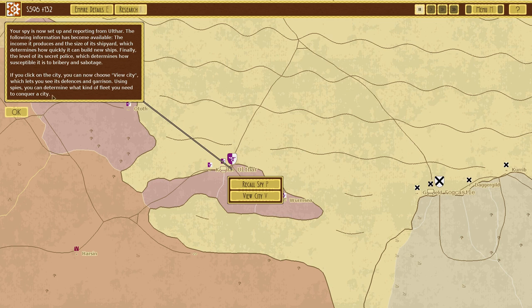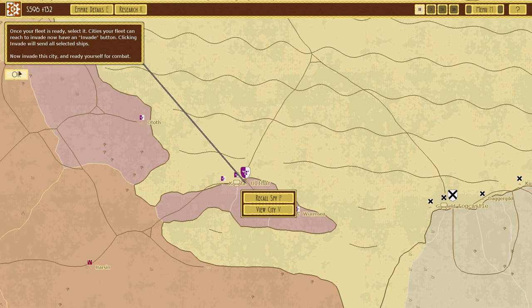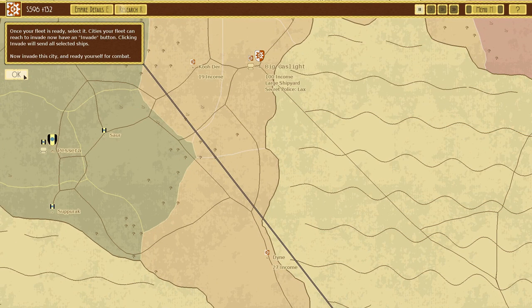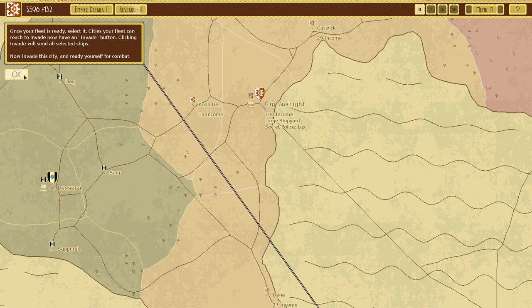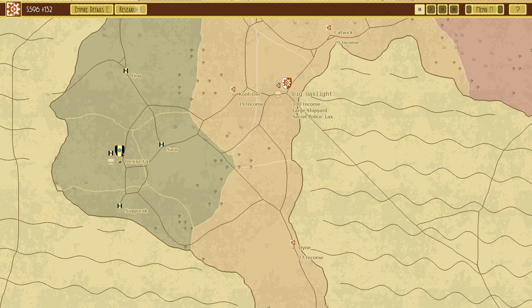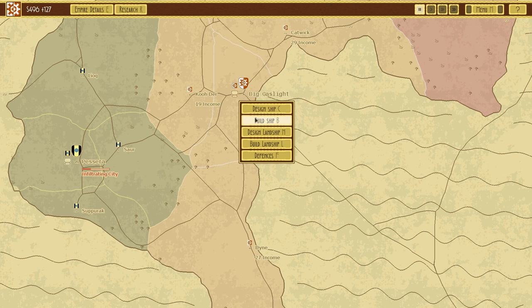Using spies you can determine what kind of fleet you need to conquer a city. Once your fleet is ready, selected cities your fleet can reach will now have an 'Invade' button - clicking it will send all selected ships to invade. Ulfar seems farther away than this other city right here. Maybe I'd rather send a spy over here and also probably build a ship.